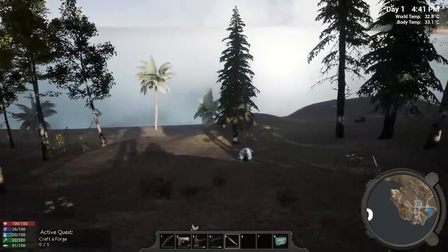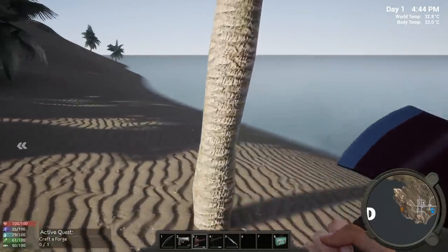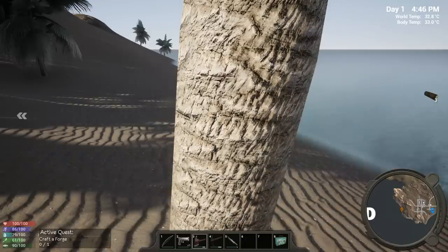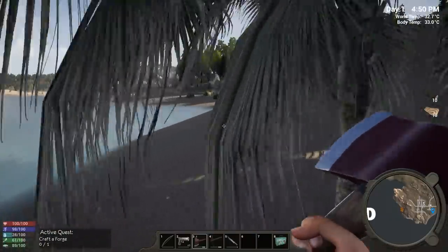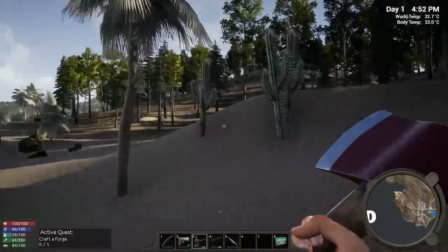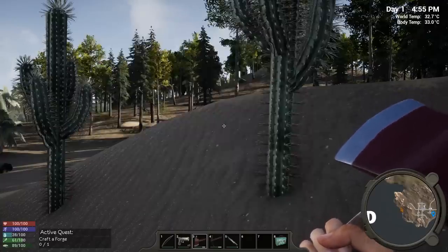Let's check out these palm trees and cacti. I'll cut these down — I think palm trees give you plus 10 fiber at the end, ten wood and then another ten fiber, where regular trees only give five fiber. That's what I call a happy ending — yeah, boom, nine and ten! Now let's find the cacti. Oh yeah — prickly pears, six carbs, and they stay fresh for 12 hours! Wow.